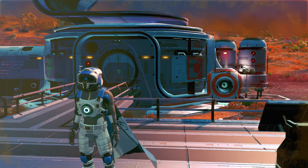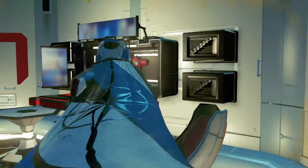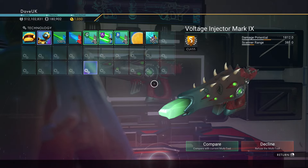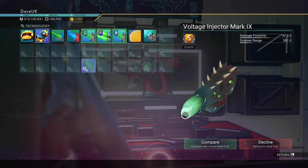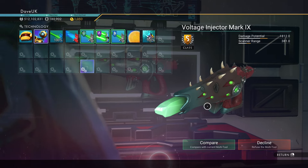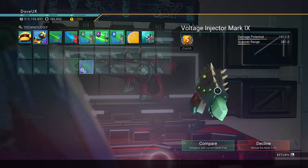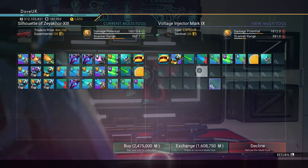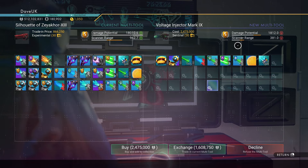The first multi-tool we'll be looking at is this one here — the Voltage Injector Mark 9. It's got two supercharged slots open, a really nice lime green crystal sticking out the front — what they call a lipstick crystal — teeth going down the top, red leathery skin, S-class of course. 30 slots, stacks of tech installed, base damage of 1812, scanner range of 381.